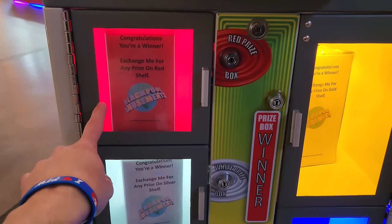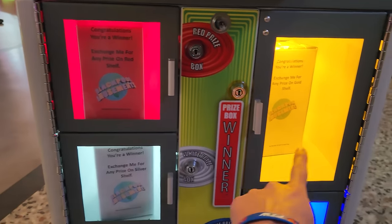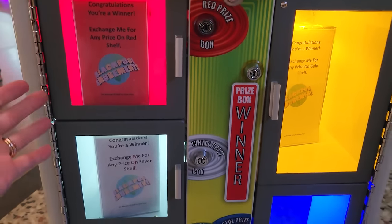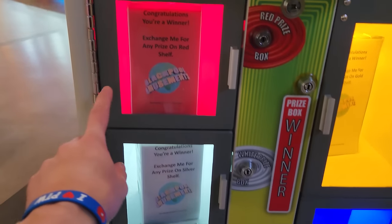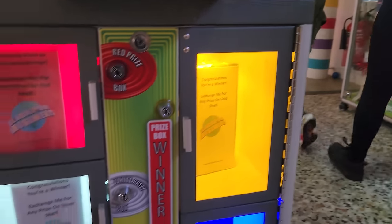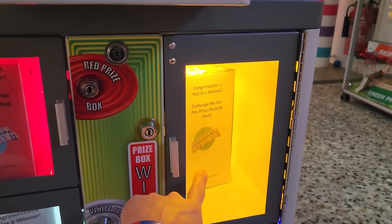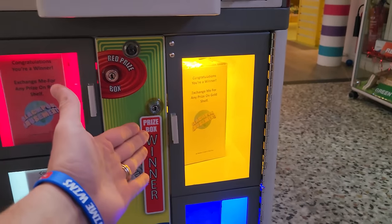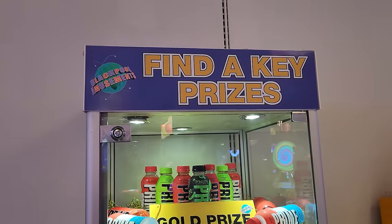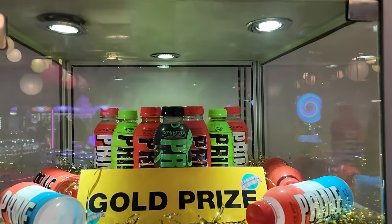Down here, if you get a red key you get this box — gold, silver, green, and blue. You might be wondering what kind of prize that is — well, each one of these corresponds to another prize inside the shelf over here. I'll show that in just a second. The gold one I think is probably the worst one, but it's the biggest box.